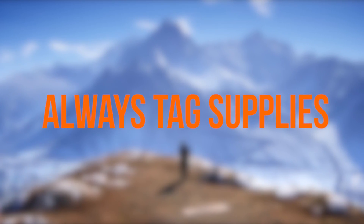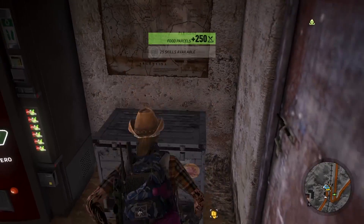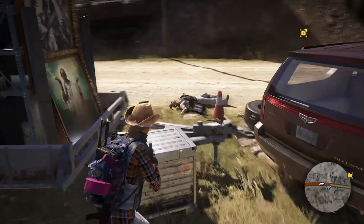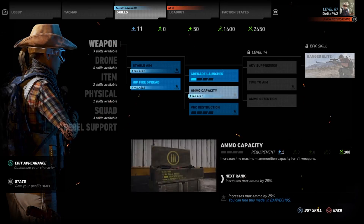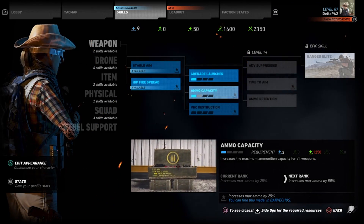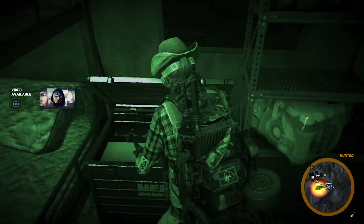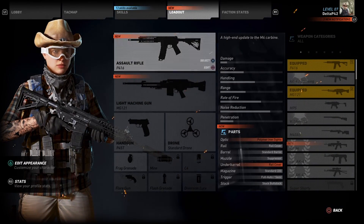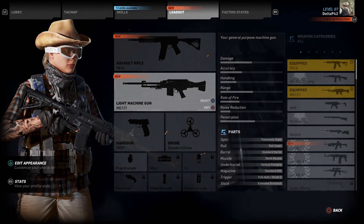Always tag supplies. Every roadside stop, bunker and base has supplies for you to tag, so that your friends can come and pick it up later. Those supplies will help your cause and also give you much needed fuel to unlock additional abilities, weapons and skills in the progress tree. You should never walk by a box, barrel or crate without dropping your tracker inside it, and you'll be richly rewarded with all the unlock credits you could ever possibly desire. It's like a built-in shortcut system, so take advantage of it.